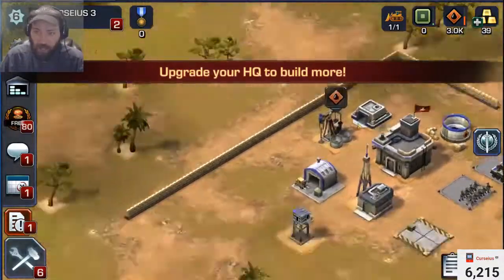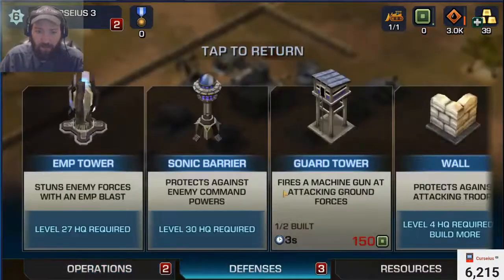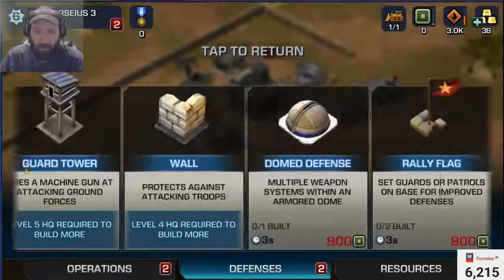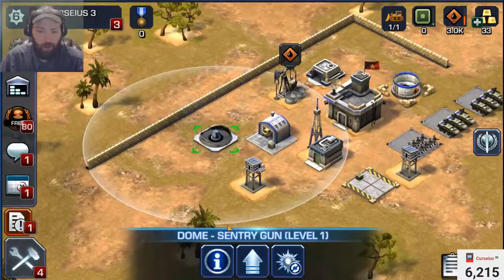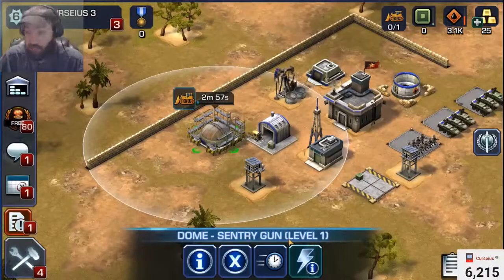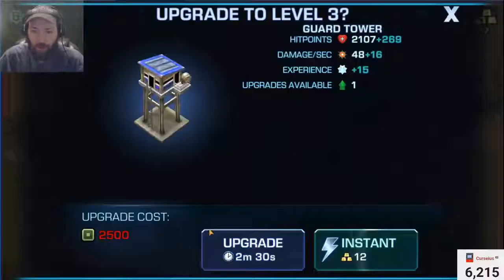Make sure all your walls are level 2 and all your guard towers are upgraded. Upgrade this to level 2, then upgrade to level 3. Use the resources — don't use your gold to do this.